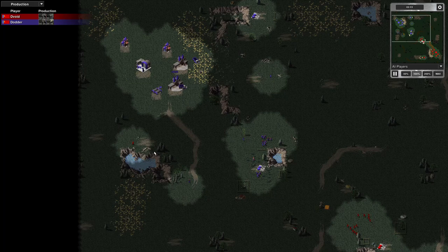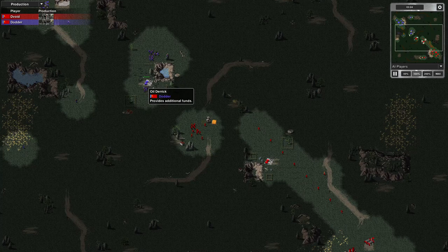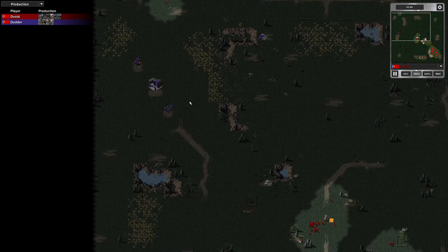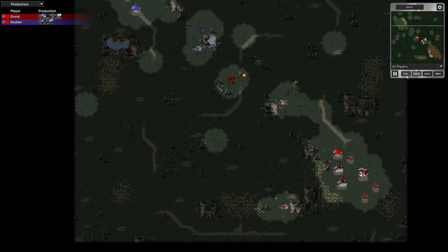I'm moving forward with the extra troops I'm training, but I'm not attacking this position because he's going to have a far better view range and he's closer to his barracks. This guy's made it through and shown me a power plant. When I notice, I'll send him back. I didn't order a shift command for him to go one way and back another, but I think I do send him to do the same thing again.